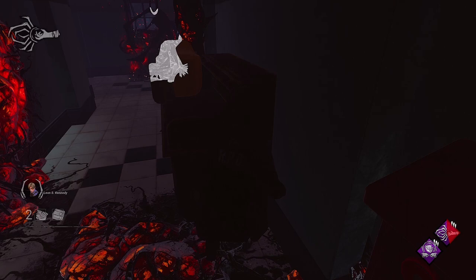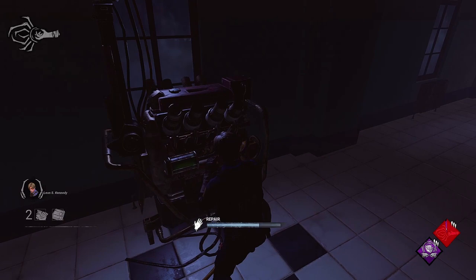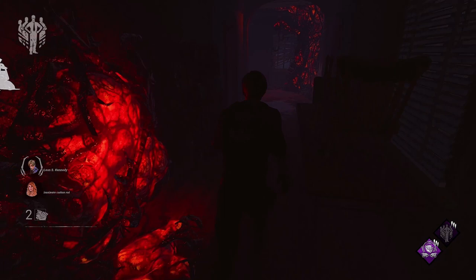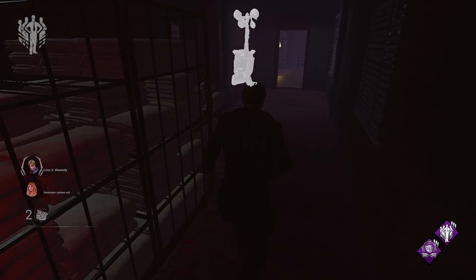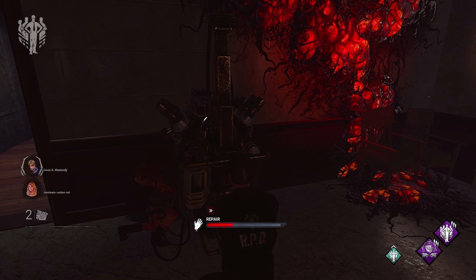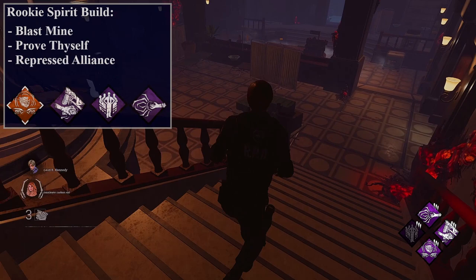Prove Thyself: the idea of pairing Rookie Spirit and Prove Thyself is purely built for working on generators with your teammates and being on the same page. If you do have teammates that work well with you, then having these two perks together can be great for speeding through generators. Rookie Spirit gives you information that you can relay or signal to your teammates, then use that information to figure out which generators you want to tackle together with the power of Prove Thyself.